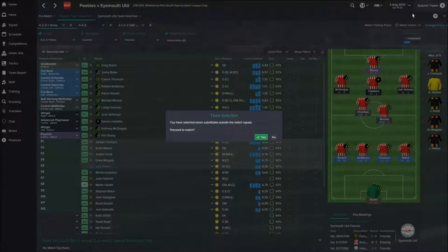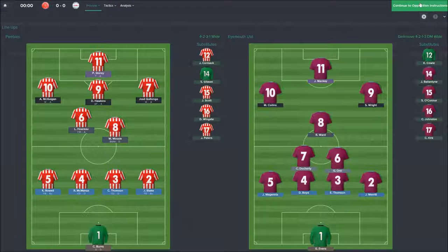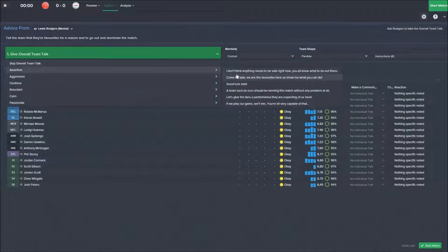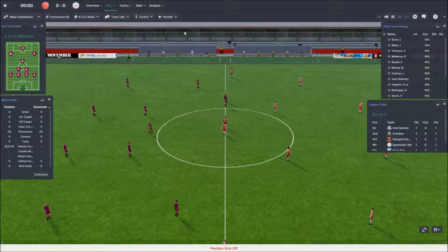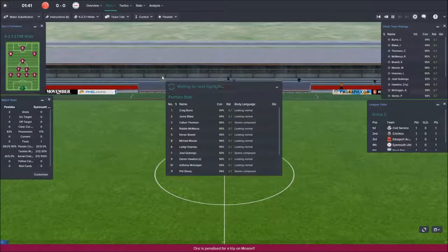First game of the season, first game of the journey. The pundit says we should make them suffer — always good to see. I've preset my opposition instructions: always go in hard, always close down, and focus on their weaker foot. Let them know they're favourites. I've actually started talking assertively to these guys — I find that's the one way to get respect from the team.